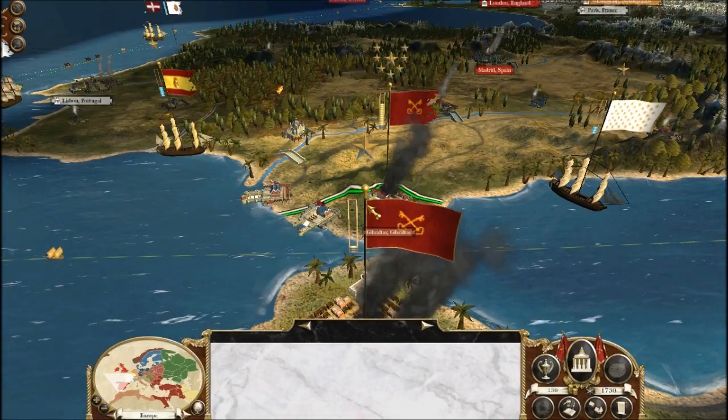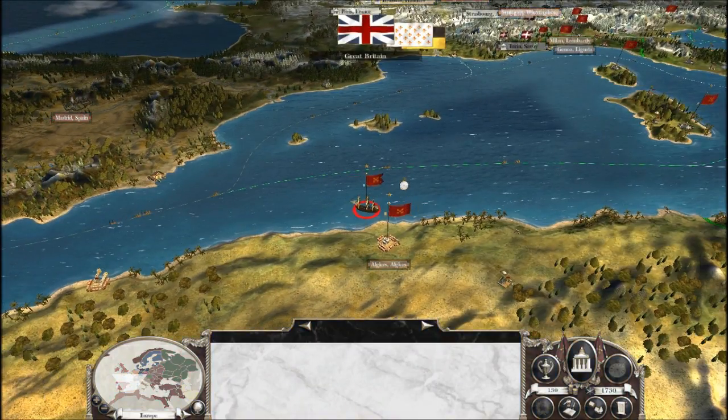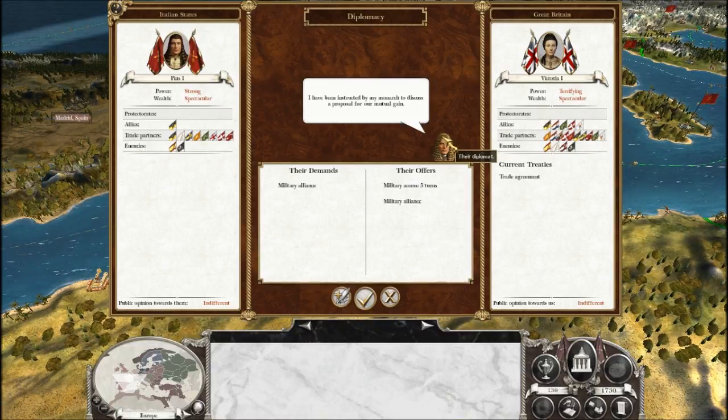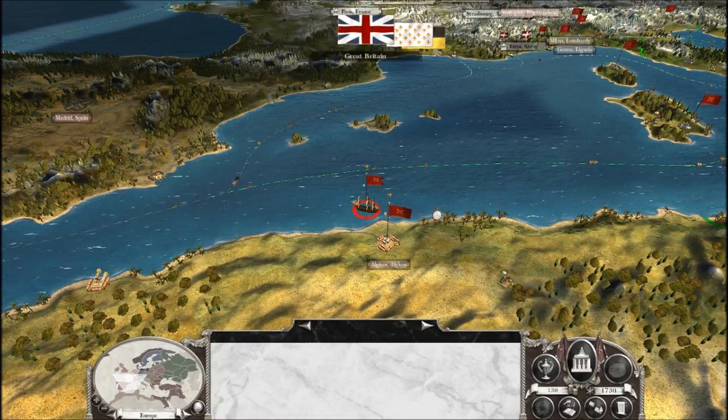Wow. My ships are entering the Mediterranean. Great Britain wants a military alliance — I'll go for it, even though they're allied with Savoy. In fact, that might make it a bit more interesting. They'll have to choose between Savoy or me, or just drop out entirely. We'll see how that goes. I'll cut back when the turns are over.